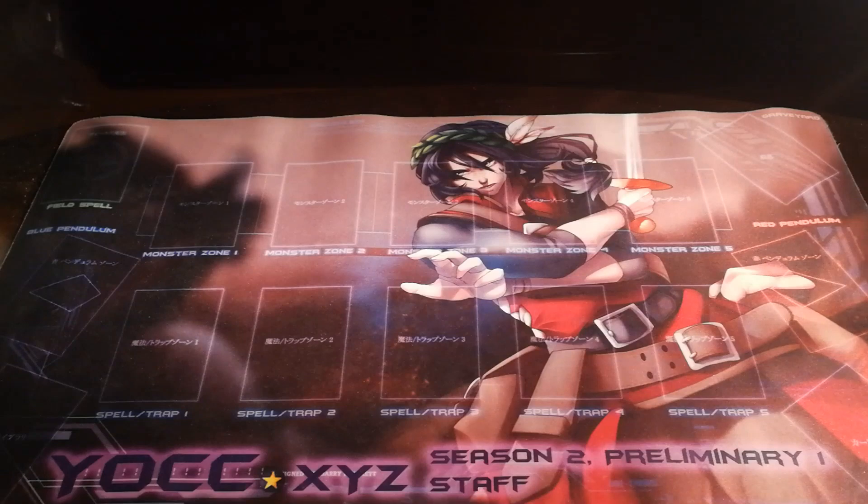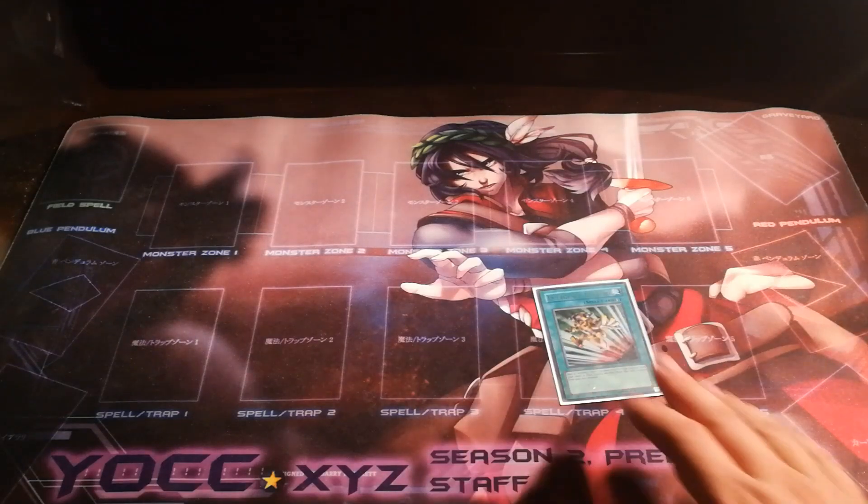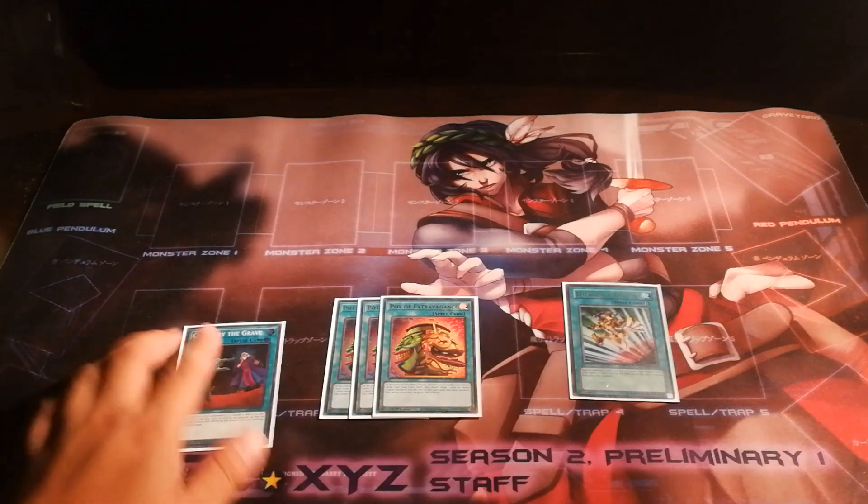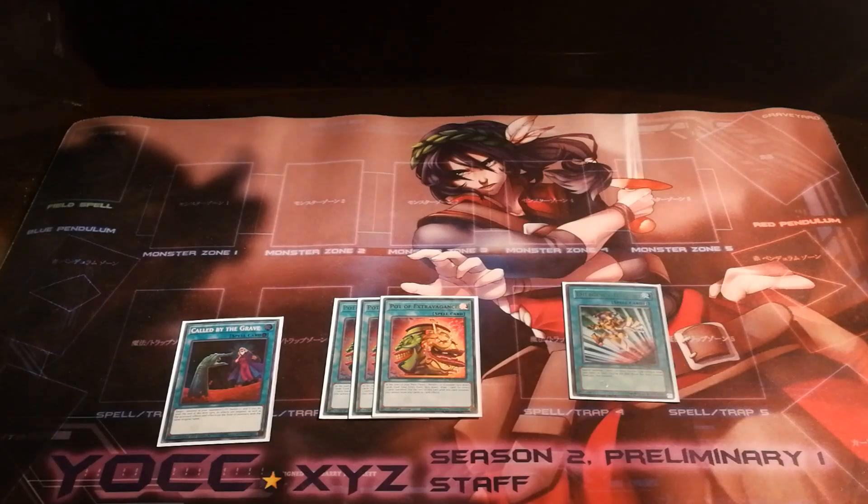Rounding off our pretty limited spell engine, we have the one E-Telly to search into our many mutants, the three Pot of Extravagance because our extra deck really doesn't matter — not in the way you think it does — and the one Called by the Grave to ensure our plays.